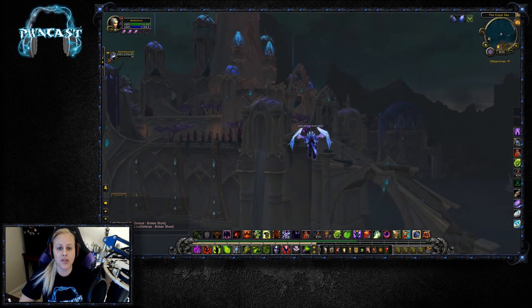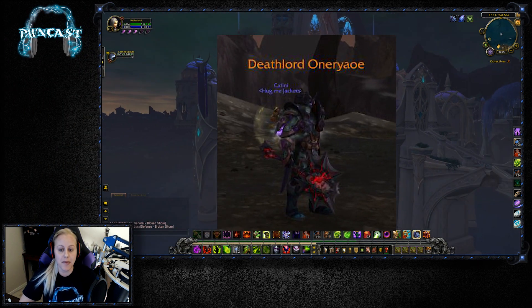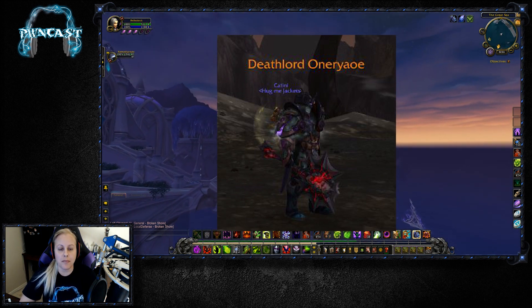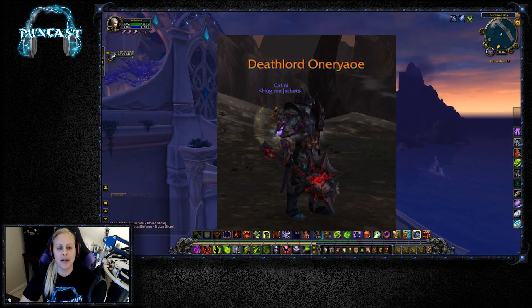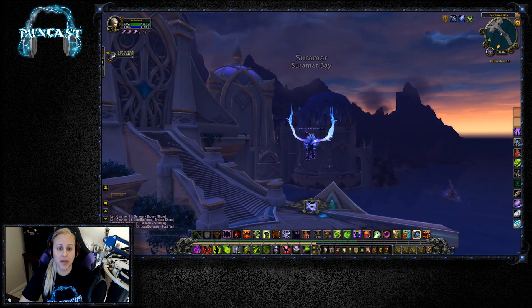On PvE servers, players of the opposite faction will now actually have an orange name instead of the regular color or even red. When I first saw it I was like, 'Wow, is this player legendary?' because that's what it reminded me of. But yes, that is the reason — if you're on a PvP server you will see the opposite faction having orange names.